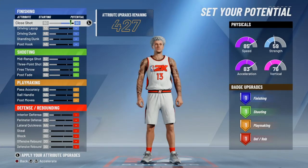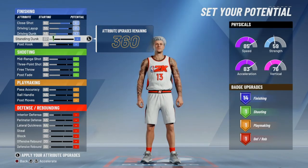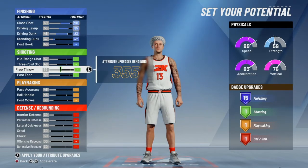First off, you're going to want to max out close shot, driving layup, driving dunk, and then put standing dunk at a 42 to get 15 finishing badges.